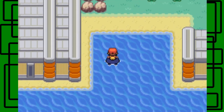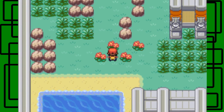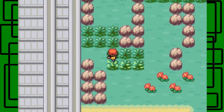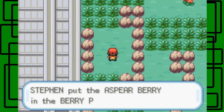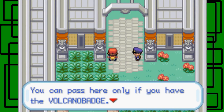You can also go fishing while surfing, which is pretty cool. You can pass only if you have the Marsh Badge — go right ahead. And here's the one for Cinnabar. I remember as a kid I could never figure out how to get the Volcano Badge until I looked it up. I was stuck right here because I never got the Volcano Badge for the longest time. Here's an Aspear Berry.